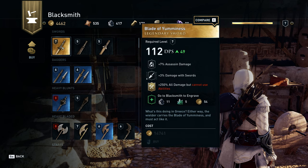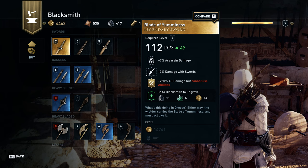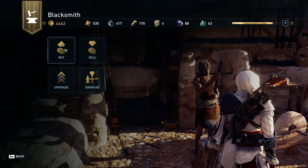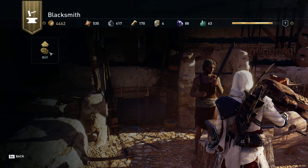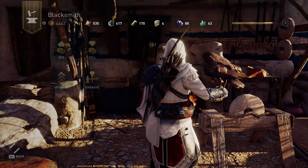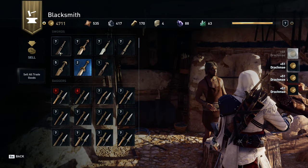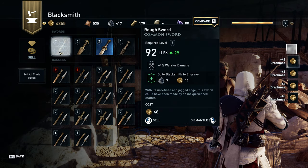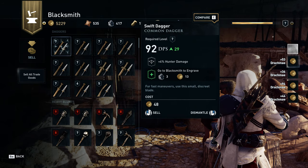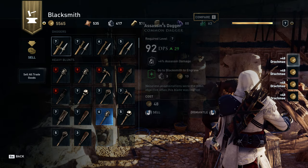Well, I did it. I farmed the Blade of Yelminus on Kefalonia. This is actually the third time I've found it in the inventory, but this is the first time I found it when I knew I had enough money to buy it. So we're going to quickly toggle on our Drakmi bonus, and we're going to sell all of this stuff I've been farming — and it was totally worth it to farm all of these things on Kefalonia, just to get this stupid sword.